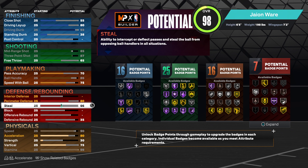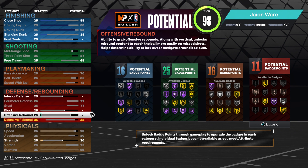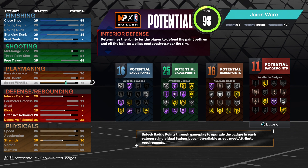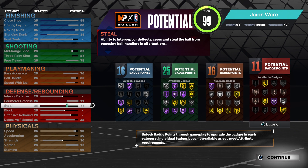We're going to go 80 — no, let's turn it down a little bit so we can even this up. We're going to go 77 on both your perimeter defense and your steal. We're going to add these extra points to your free throw, giving you a 75 free throw.